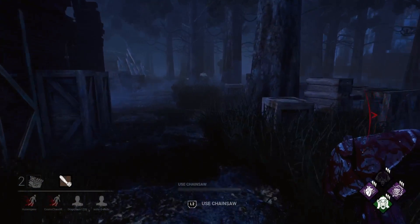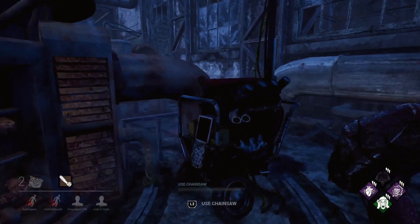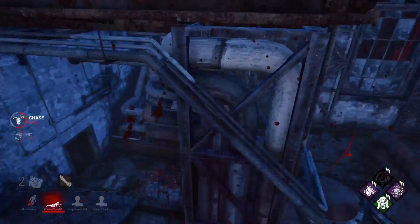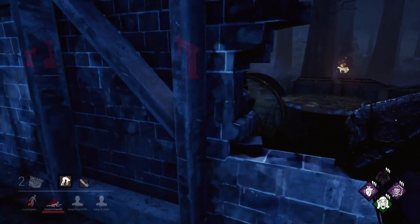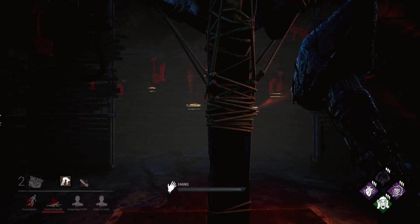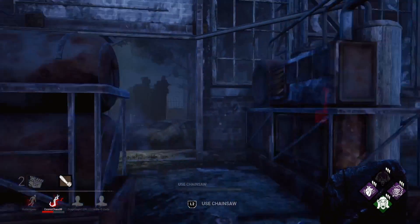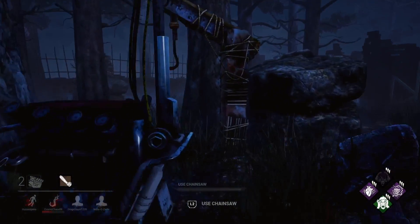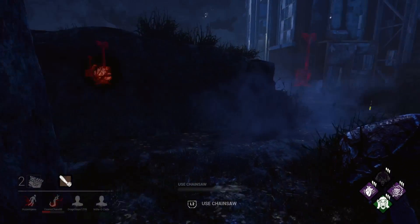I would have been worried that someone was putting good progress into those three gens. And you see there - someone was on the gen in the distance while I was chasing a guy upstairs and taking him down to the basement. I wouldn't do that if I was doing generator defense, not until I was sure how much progress was on all three gens. And I really hadn't a clue what was going on at this stage. This gen I was talking about is a real bad situation for the survivors once this happens.